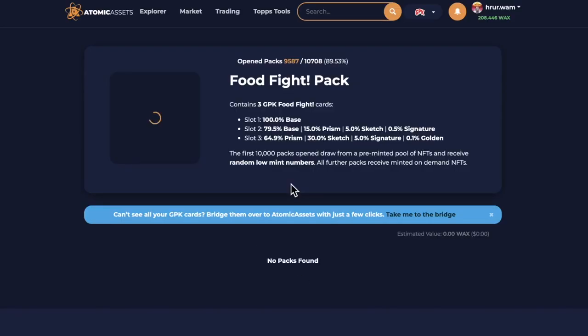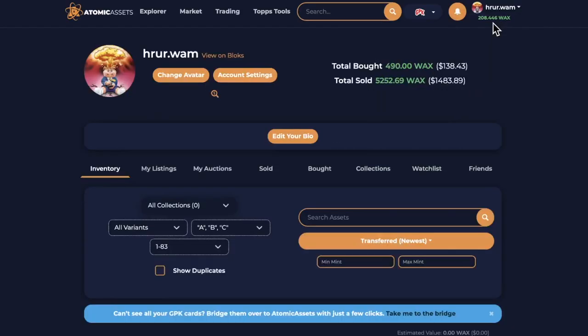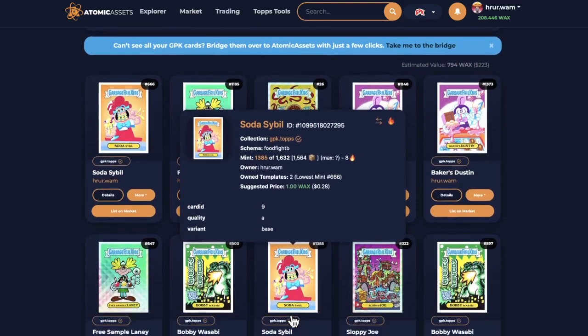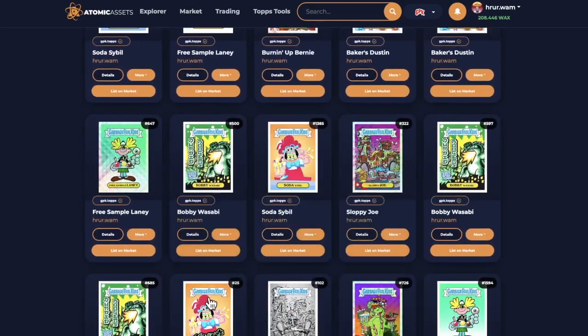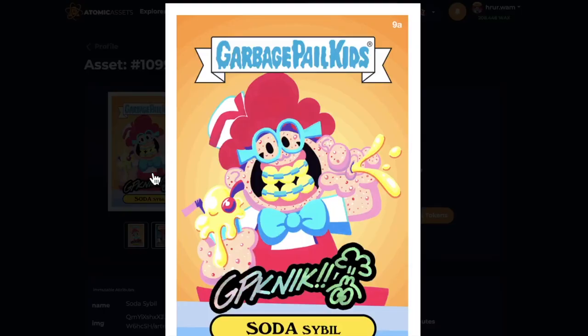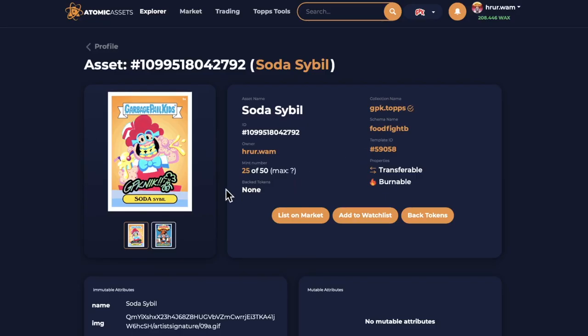Thanks for watching. Really cool that we got an Artist Autograph — let's check that out. Artist Autograph — boom. There are 50 of them and we got number 25. Super cool. Artist Autograph from the Soda Sibyl, number 25.